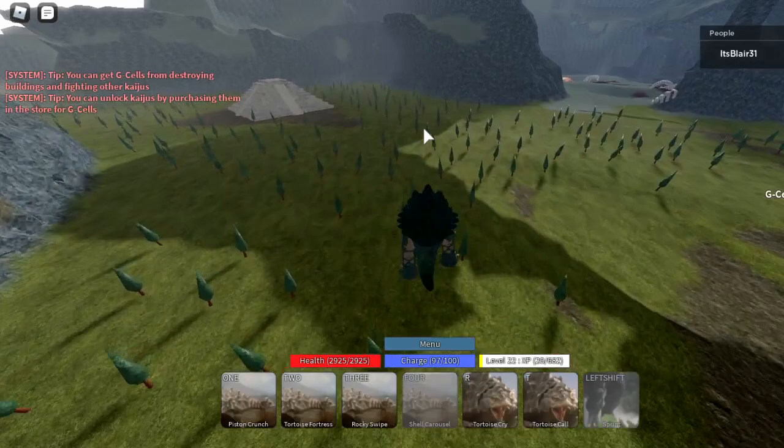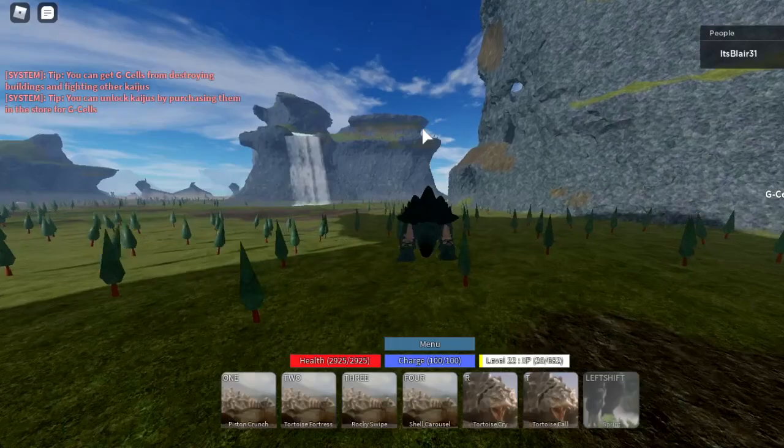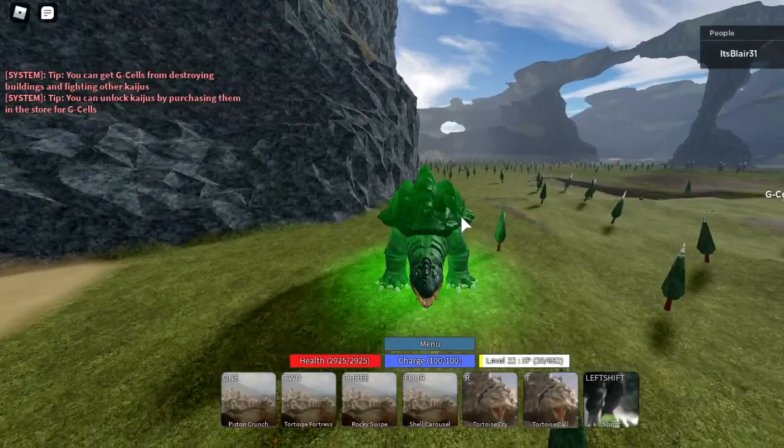Shell Carousel has significantly better range, or at least it's kind of good. You can at least move while using it. It does 600 damage when maxed, costs 15 charge, and has a 6.5 second cooldown. Next is Tortoise Fortress.